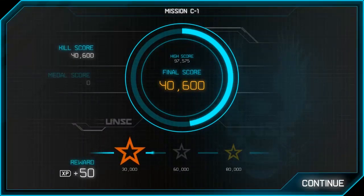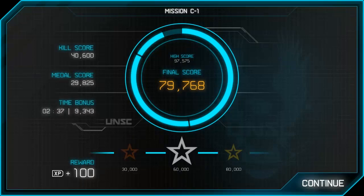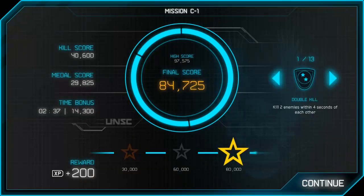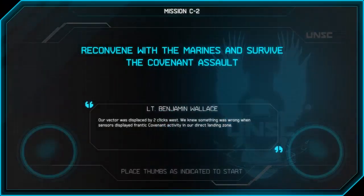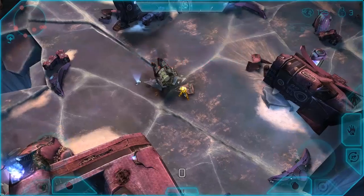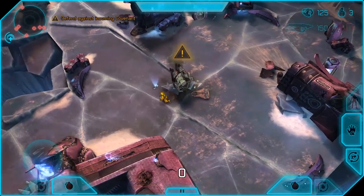That's Mission C1 — nothing too bad, a very straightforward ground mission picking up a few marines and killing a bunch of Elites, Grunts, and Jackals. The score tallies up with kill points, medal points from sprees, and a really fat time bonus if you end the mission quickly. Let's move on to Mission C2, Spirit Graveyard Standoff.